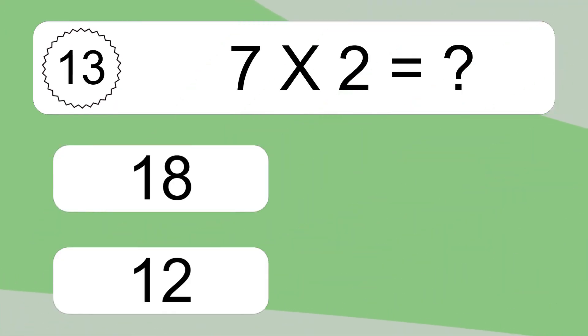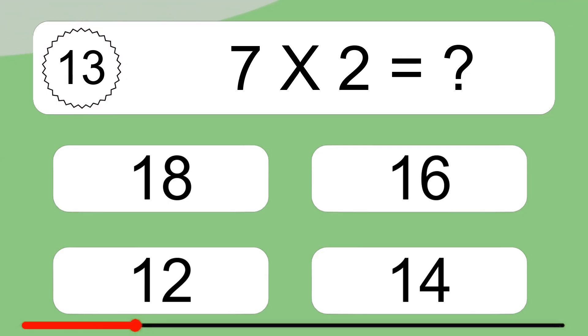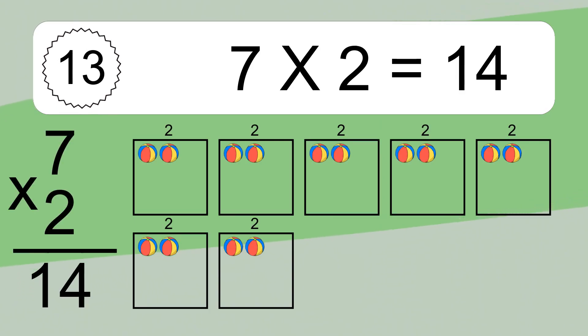7 times 2 equals what? 7 times 2 equals 14. We have 7 boxes and each box has 2 colorful balls inside. If you count all the balls in all the boxes together, you will have 7 times 2 balls. This equals 14 balls.